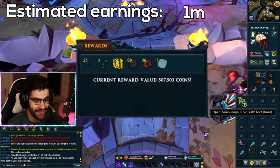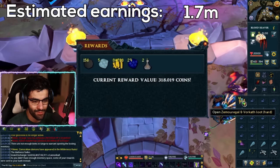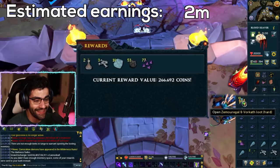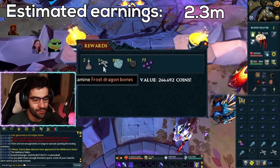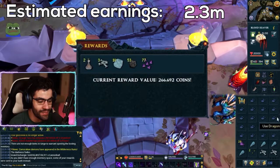500k. 500k. 300k. 300k. 200k. It's going the wrong way. 266k. We got some stone spirits, frost dragon bones, under dragon hide, catalytic anima stones, dragon bolt tips.